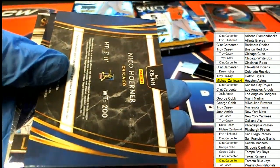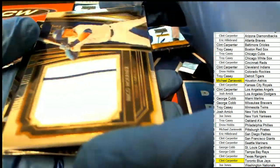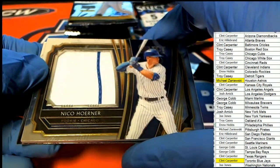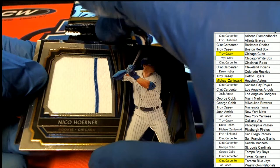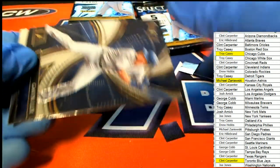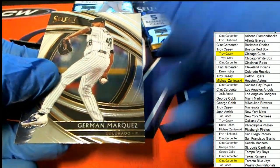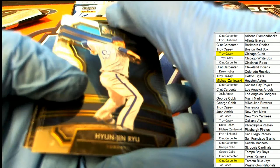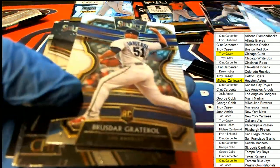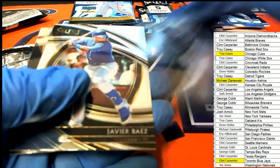Another hit — it's the Cubs! Chicago! There you go, Troy C. Hit number three: Gavin Lux, LA Dodgers — that's a great hit. Nice-looking rookie card. And there's a Luis Robert — really nice-looking Luis Robert rookie as well.